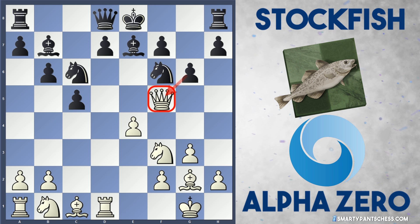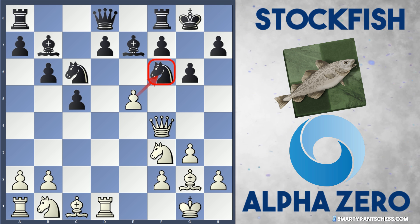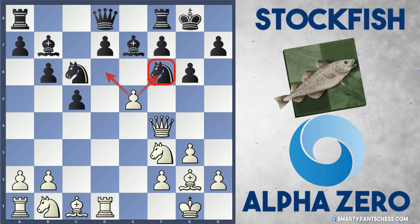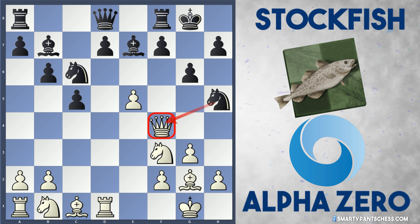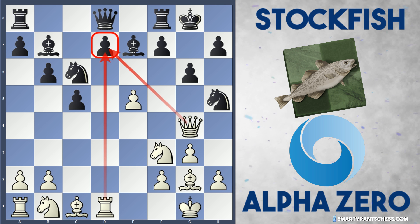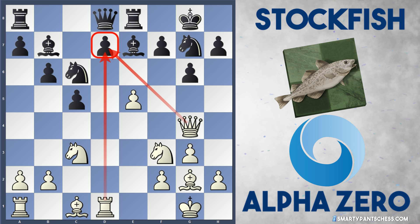Stockfish plays g6, attacking the queen, and the queen drops back to Queen f4. Stockfish castles, and e5 is played by AlphaZero — they now have quite a good attack going, trying to wreck Black's structure. Importantly it also stops any d6 move, so this d7 pawn is really weak now. Stockfish plays Knight h5, attacking the queen, and now Queen g4 is played, attacking the d7 pawn twice. After Knight g7, amazingly AlphaZero doesn't take on d7 — they just play Knight c3, getting on with development.